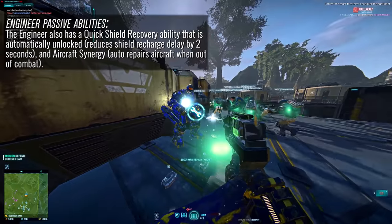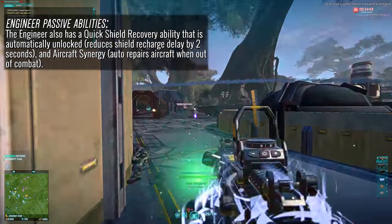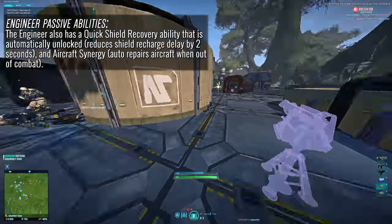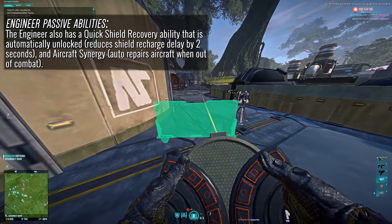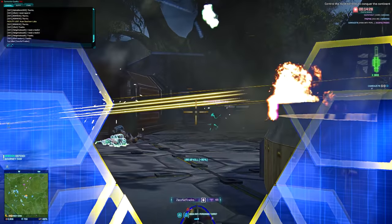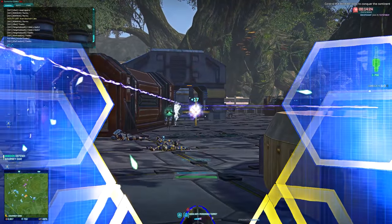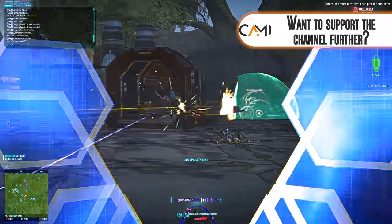As an added note, one of the engineer's most iconic abilities is a passive called quick shield recovery, which recharges the engineer's shield faster than any other class. There's also aircraft synergy that heals aircraft the engineer is sitting in while out of combat. The engineer is probably the class with the most customisation ability in the game right now, hence the long list of tools and abilities.